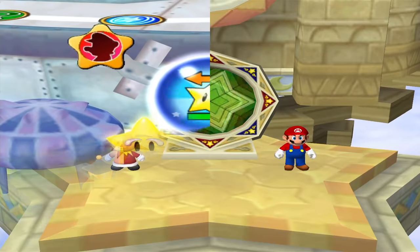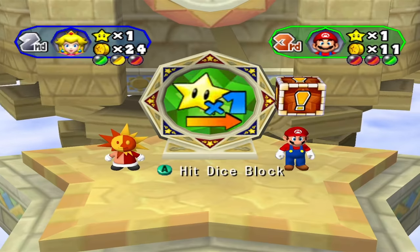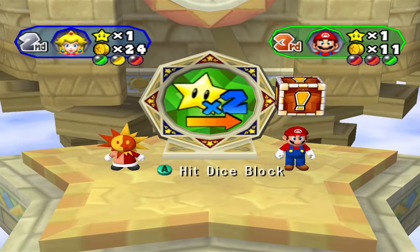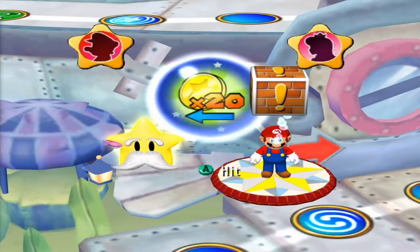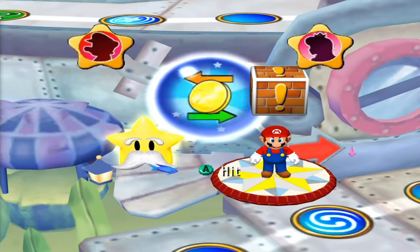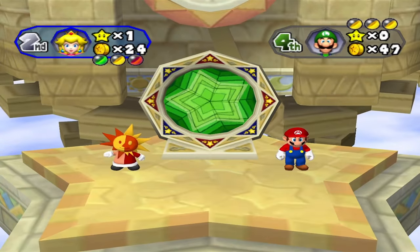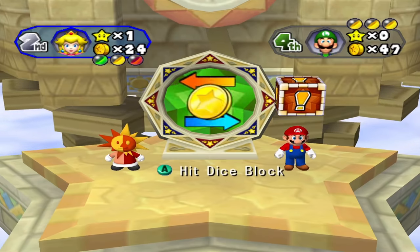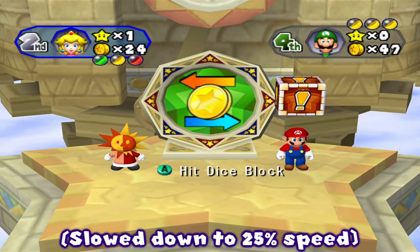Here we are in Mario Party 6 — everything looks about the same. The initiator rolls for who's on the left side, who's on the right side, and finally the trade. Through repeated testing, the trades still appear to be randomly generated, and the roulette still flips through them at the same impossible-to-time speed. What's different? The trades are now unequivocally rigged for the player on the right. You can watch the roulette shuffle and see with your own eyes that none of these trades purely benefit the left player.